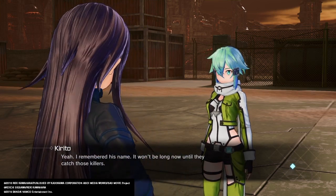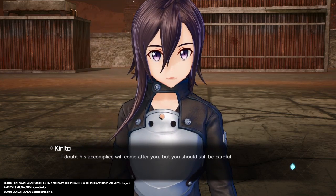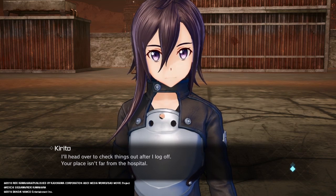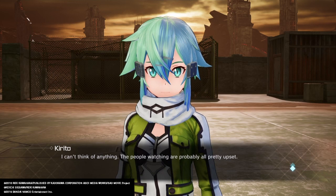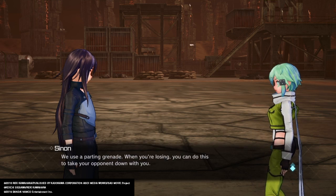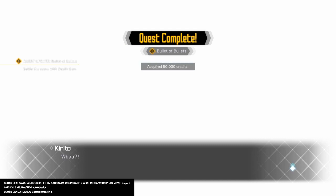But his accomplice could be standing right next to me as we speak. That guy couldn't kill you, Sinon — he probably has his own set of rules. I thought his accomplice would come after you, but you should still be careful. I'll head over to check things out after I log off. Your place isn't far from the hospital. After you log off? You still have to finish this tournament. How about we both win at once? We use a parting grenade — when you lose, you can do this to take your opponent down with you. Take it. Bullet of Bullets complete. Alright.